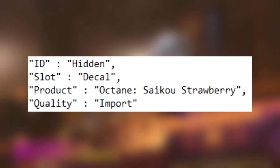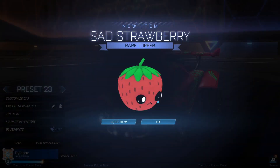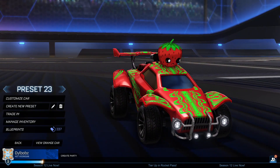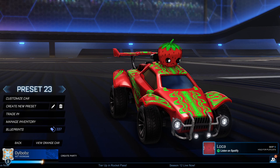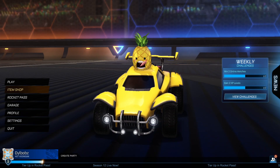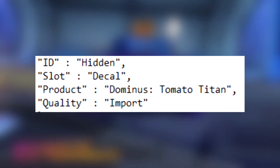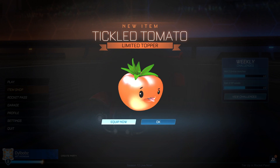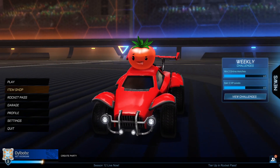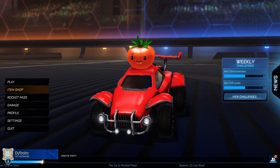Another one is the Octane Saiku Strawberry import decal, and that's what really makes me think it's going to be part of the aftermarket events. Saiku is a Japanese word, so it seems pretty likely that it's going to feature in that aftermarket store. We then have the Fennec Pineapple Pinchy decal, which is also an import decal. So we've got pineapples, strawberries, carrots, and broccolis. We also have the Dominus Tomato Titan, which is also an import decal. Those are what seem to be some of the new decals coming in this huge store sale, and I believe there's even more decals that I'll have to decode. Stay tuned if you want to find out more.